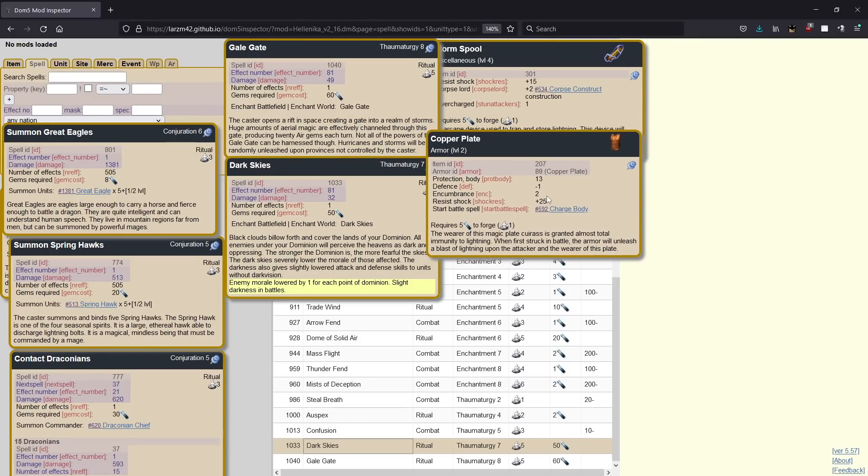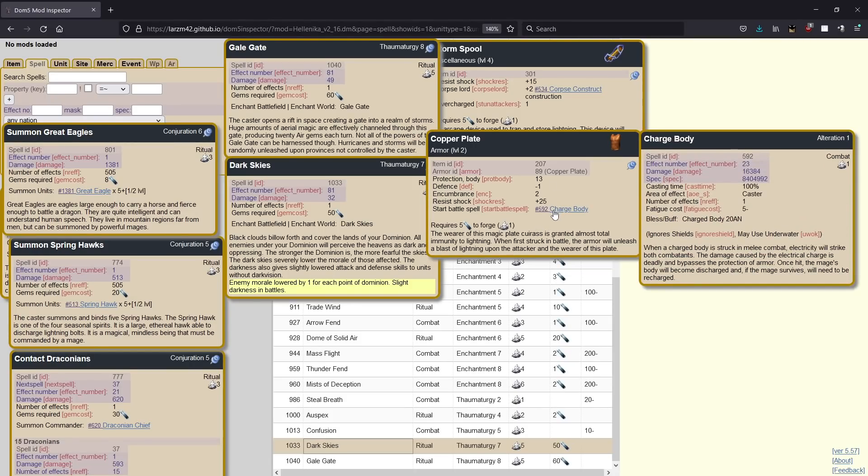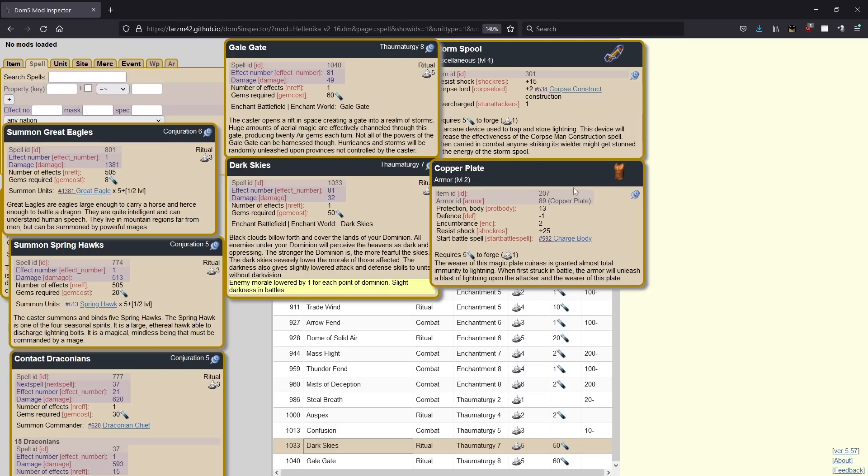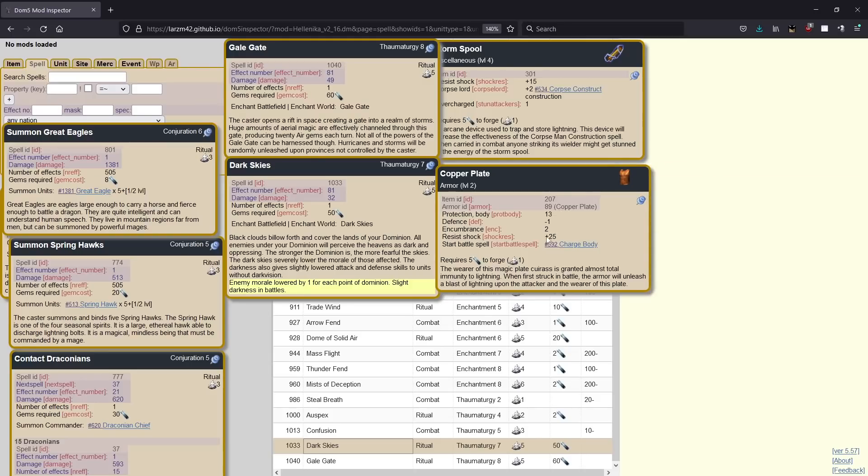The rainbow armor is really nice because it's basically the best caster chest piece — it's going to give you three reinvigoration and some bonus MR. These are both really good things for a caster and it also has pretty low encumbrance, it's one. The chainmail of displacement is a 10 gem item — it's a little pricey, but if you are a defense-based thug, this is the crème de la crème for chest pieces. The copper plate is very budget, very good. It gives you 25 shock resistance, which I believe is the highest of all the normal items — only five gems. The problem with it is it doesn't give you much protection. It's also going to zap the first person to attack you for about 20 lightning damage. It's usually not great on thugs because of the low protection, but it's really good on casters who don't want to get hit by thunderstrike.